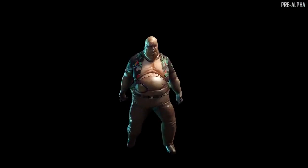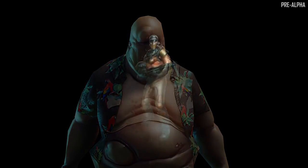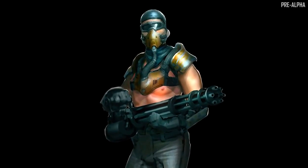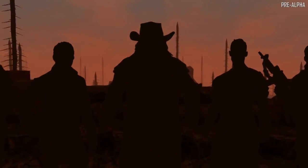We also have special infected enemies, including the acid-puking Hulk, whose vomit can melt blocks, or the chain gun-toting wasteland bandits. Even bosses like the crazed Duke of Navezgane and his army of mutated soldiers.